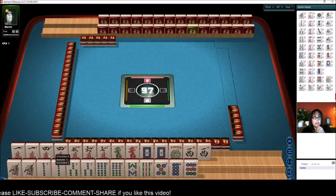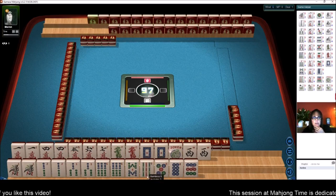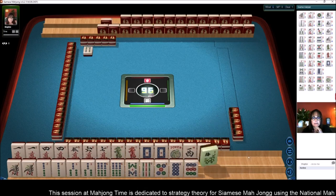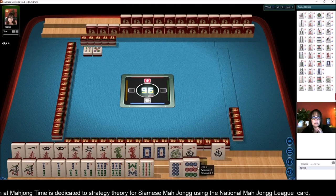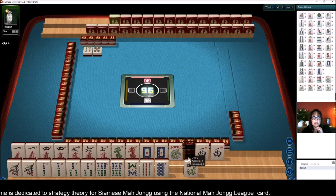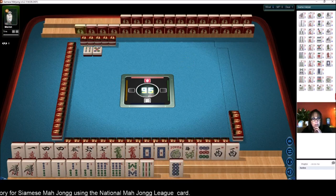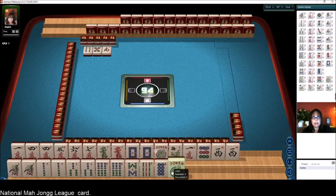Up on top we have 1, 4, 5, 6, 7, and dragons. I'm wondering if we can maybe play a year hand with dragons up here, or east and west with dragons. There's a flower — let's get rid of the dots. Maybe we can keep the 9 and the flower because we might be able to play a year hand with the dragons.